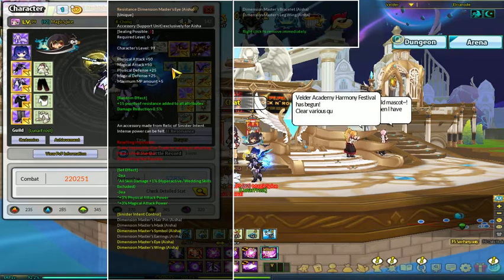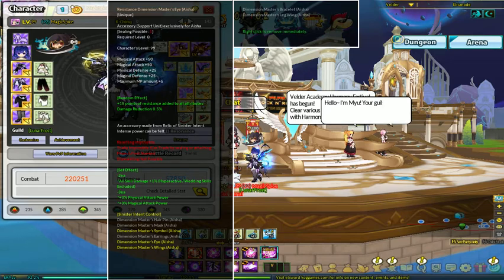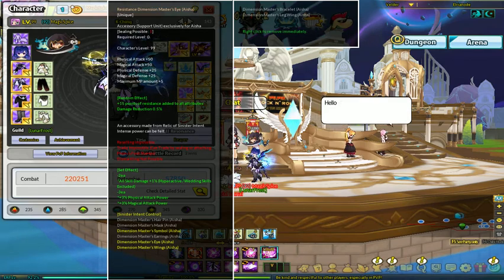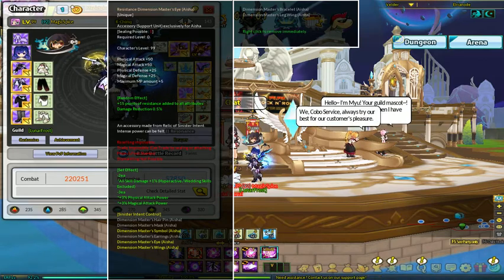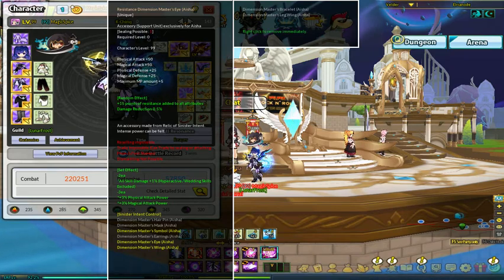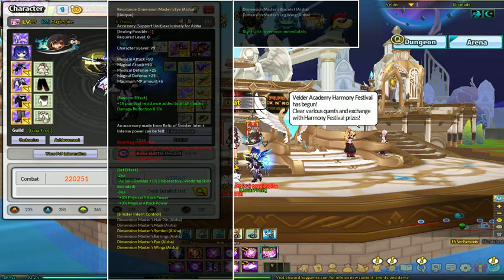You will want three of the Dimension Master items. You get those from doing the Sinister Intent fights. You're going to have to run through it like three or four times at least in order to fully get everything. You just want three items for the physical and magical increase — that's your main target. Though if you want more, go ahead, as they do increase your maximum MP and give some decent stats for accessories.